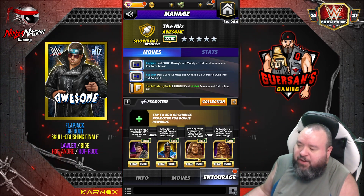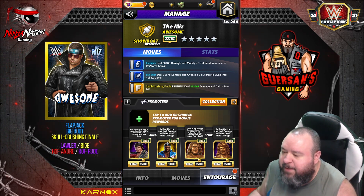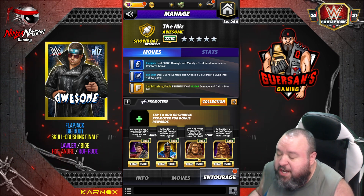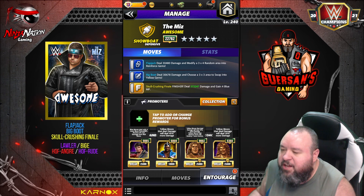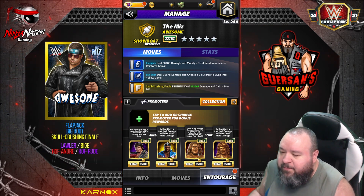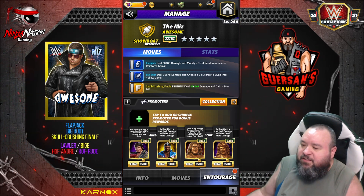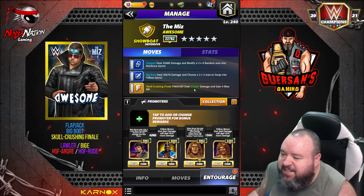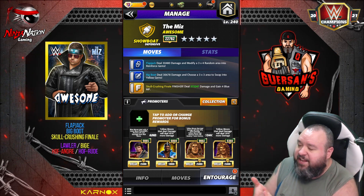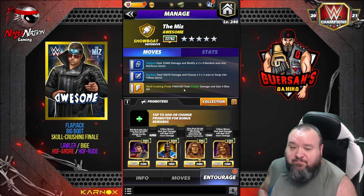For trainers, I don't have the optimal setup, but we'll use Lawler for increasing blue starting MP. We'll use Biggie so yellow moves deal 45% more damage — if you have Demon King Balor mutant, it's 150% instead of 45%, a pretty sizable bonus. We'll use Hall of Fame Andre for 10% more yellow move damage, and Hall of Fame Roots for 20% more. That'll end up with the Skull Crushing Finale doing 373k — but if you have Demon King Balor, a belt, takedown gems, and proper medals, you can get about 800k on the finisher, which is a very good amount.